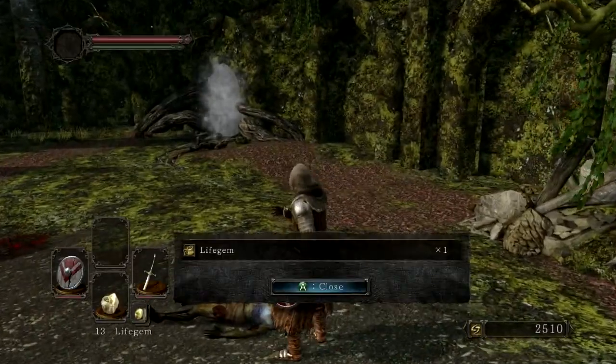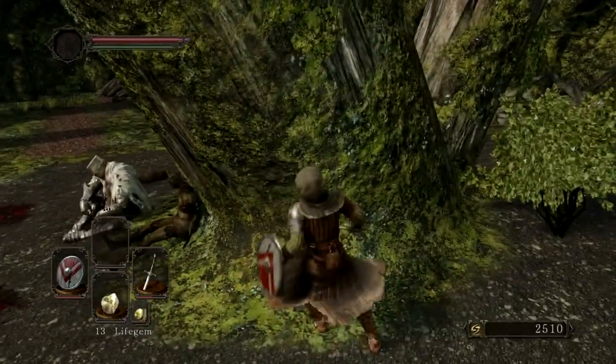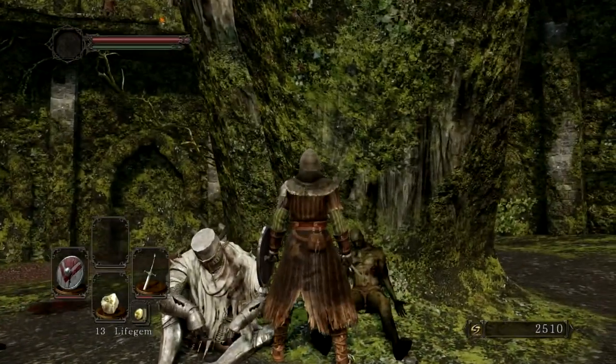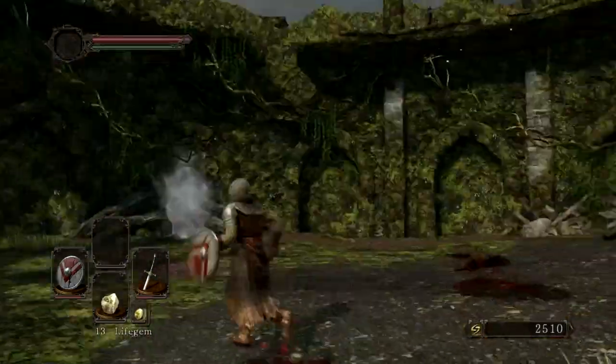Well, there's an item here. Life gem! Awesome! There's another one here. Human effigy! Sweet! Broken straight sword! I guess that's cool. Excuse me, you wanna talk? You okay? Looks like you've got a lot of arrows in your face. I'm just gonna leave you there. Have fun.